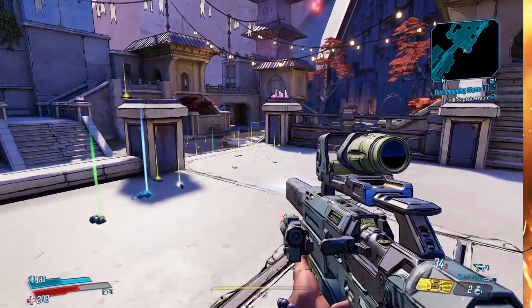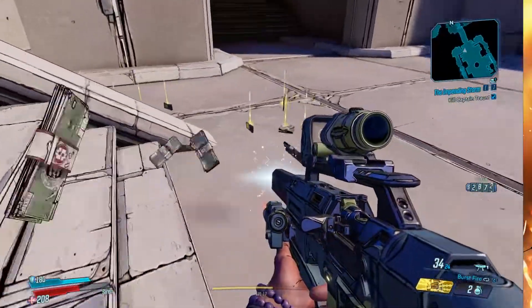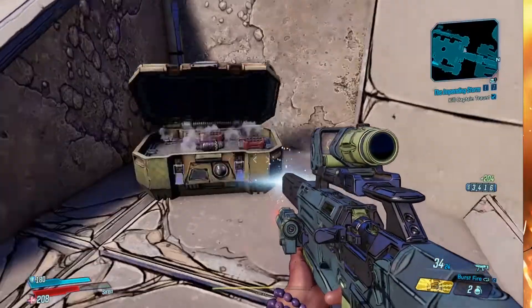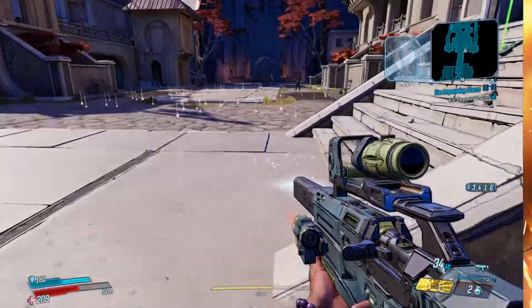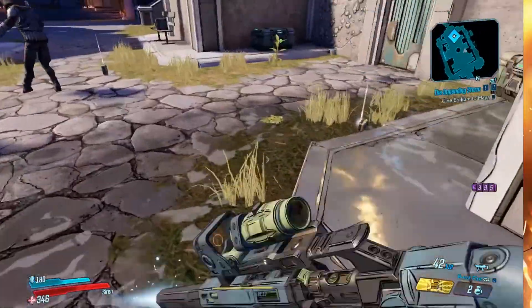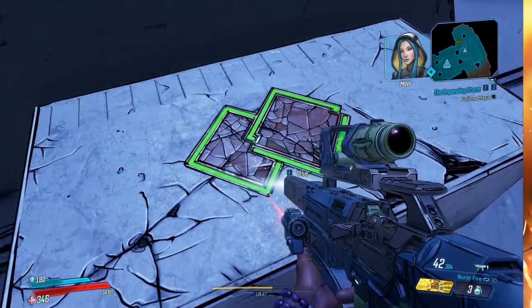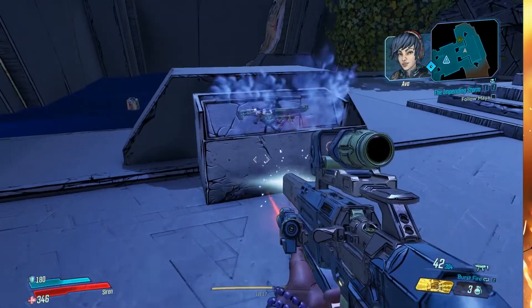Hello everybody, welcome back to another unique weapon location guide here on Borderlands 3. Today I'm going to be showing you guys how to get the unique SMG called the Redistributor. To do this you want to follow the main story mission to the map Athenus, and then you will basically do everything in the map and face Captain Tront.